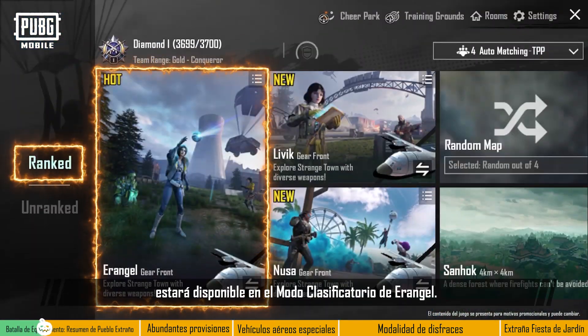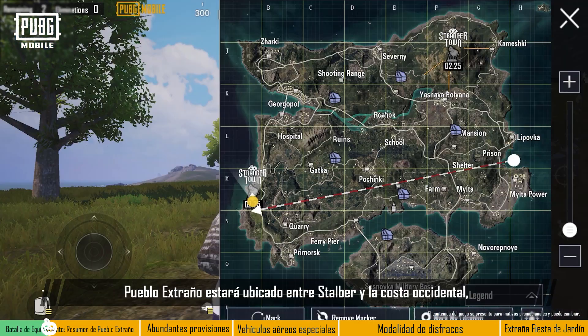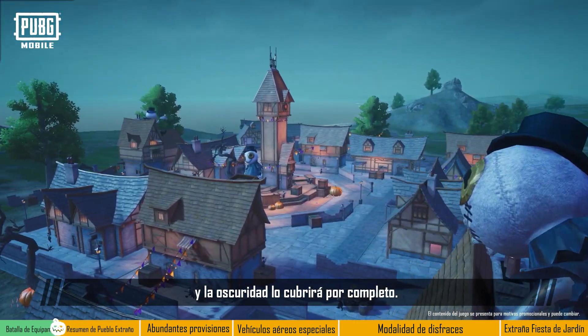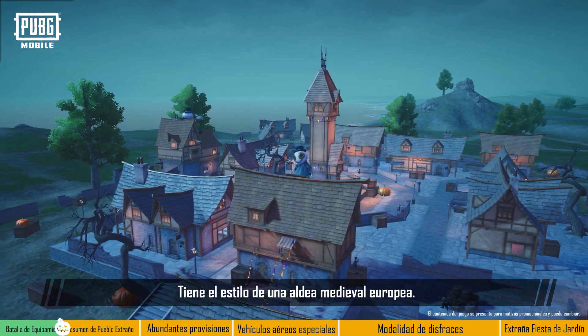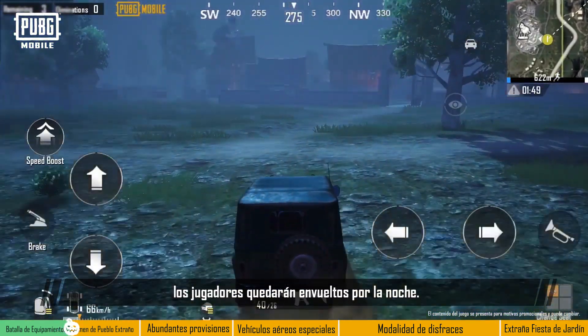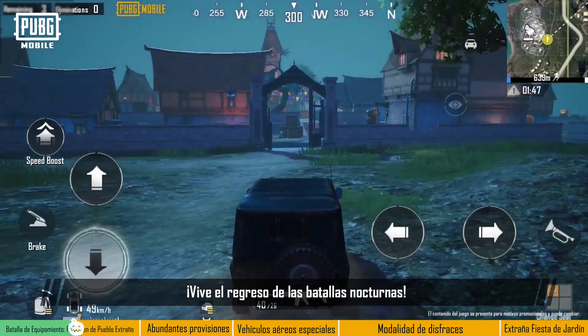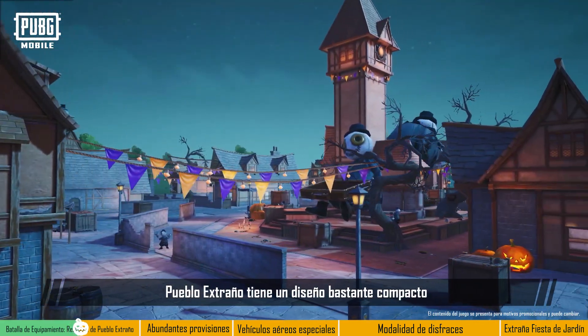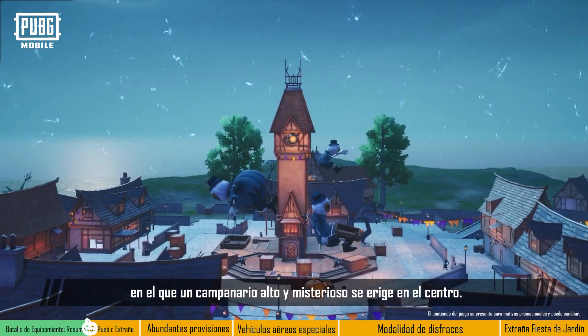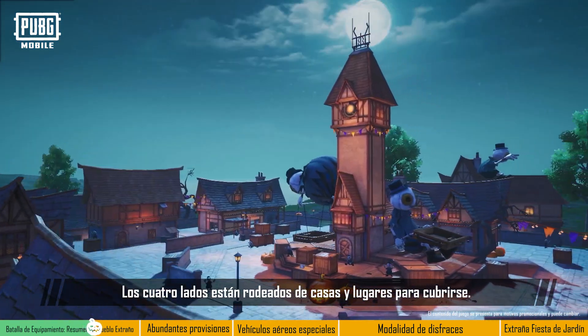Strangetown will be available in Ranked Mode's Erangel. It will be located between Stalber and the western coast, and will be shrouded in darkness. It's styled after a medieval European village. Upon entering Strangetown, players will discover that it's nighttime — experience the return of battles at night. Strangetown has a fairly compact layout, where a tall, mysterious bell tower occupies the center, and the four sides are surrounded with houses and cover.